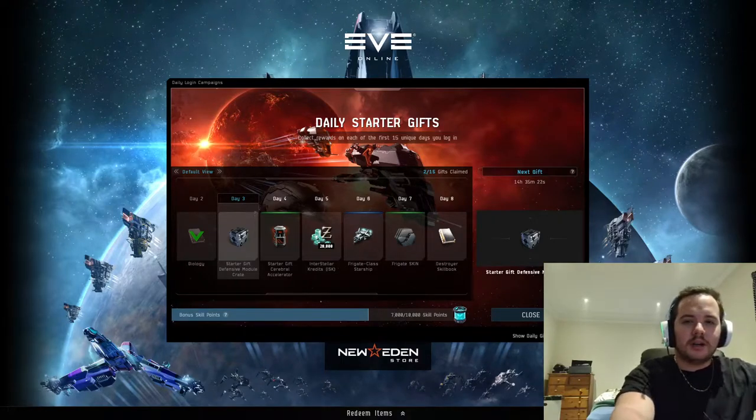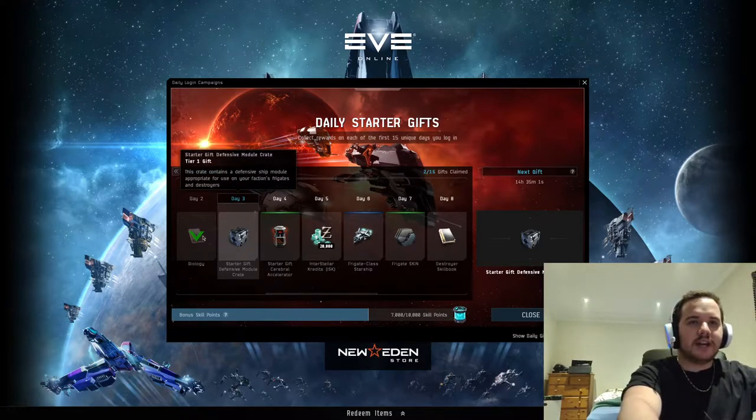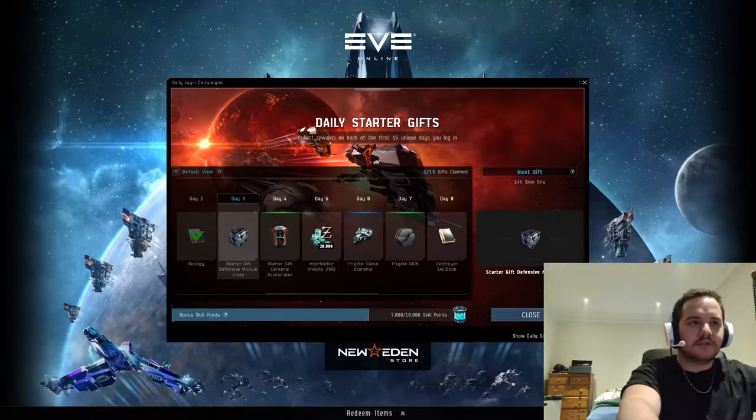Welcome everyone, this is our EVE tutorial number two. Today we're going to be learning about career agents, which is a very important part of the game. But before that, I just want to alert you to the daily starter gifts - don't just click X on it, make sure you claim every day. It's very important that you get these gifts; for example, I just got the biology skill on this account.